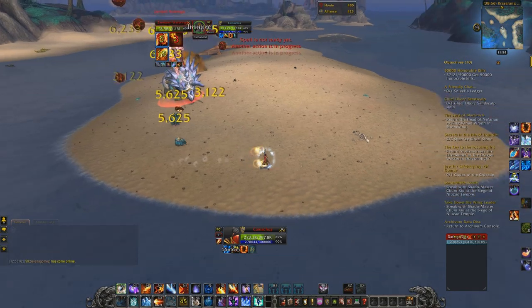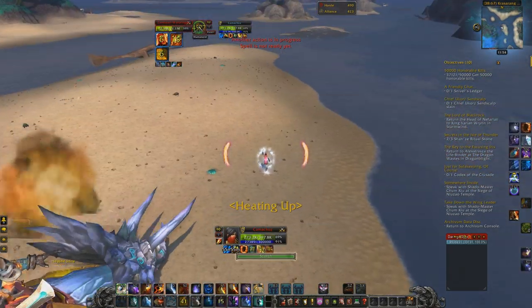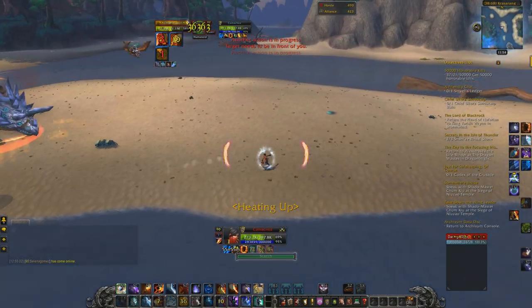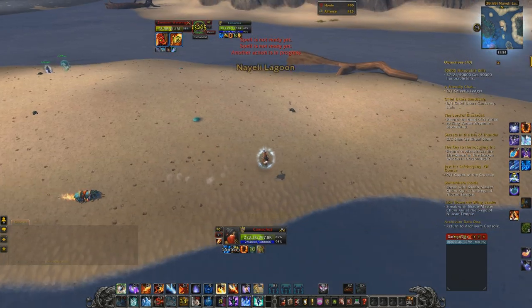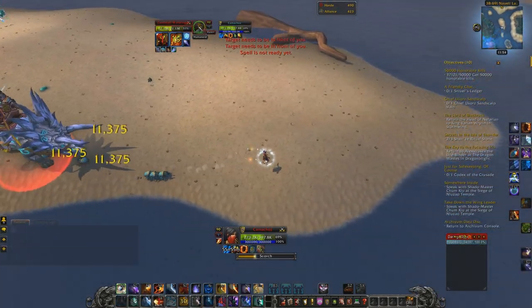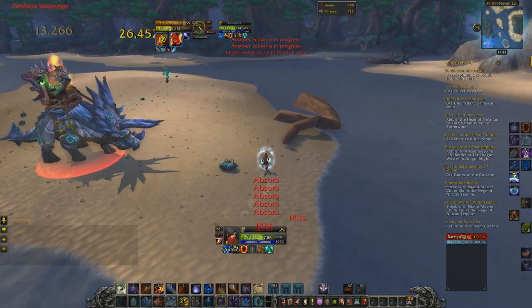Another ability is Scarab Swarm — as you can see, these scarabs are following me. They really don't do that much damage; you just have to keep kiting the boss and they'll stay far behind you. Don't really worry about them, but if you have to choose between fighting the scarabs or the boss, take on the scarabs first.